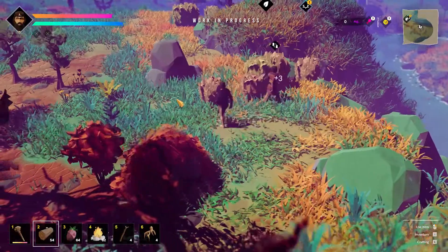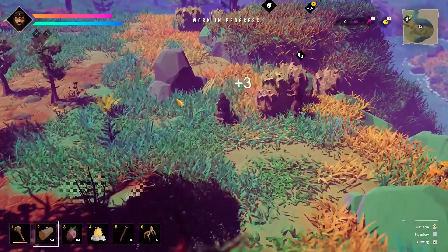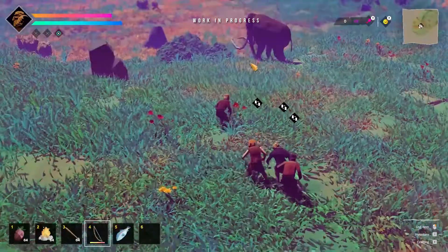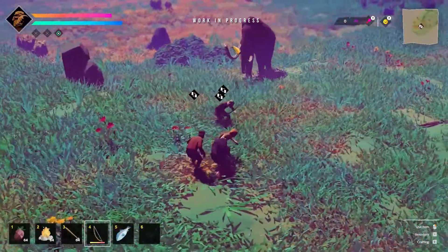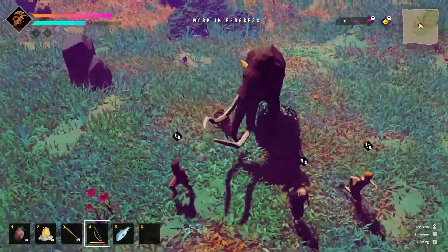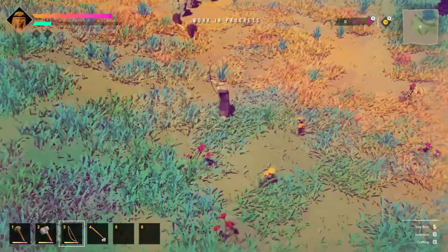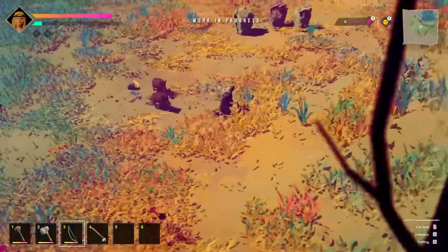In the hunter-gatherer phase, your goal is to gather resources to simply survive. Though your eyes will be set on loftier goals, you'll have to learn to live by hunting everything from simple rabbits to giant mammoths that inhabit the pre-historic wilderness. Every animal provides a different set of challenges to overcome, and you'll have to be swift and clever to help your tribe make it through.